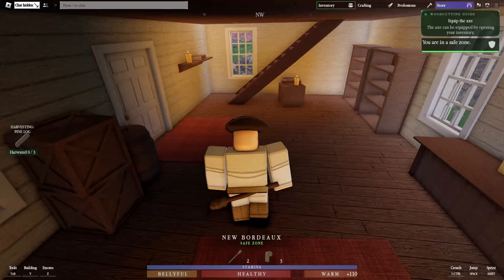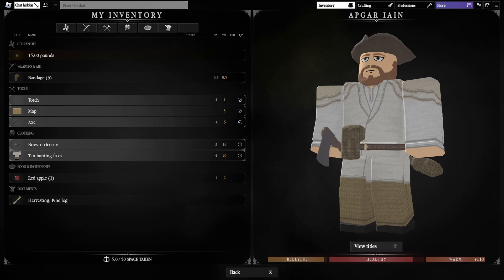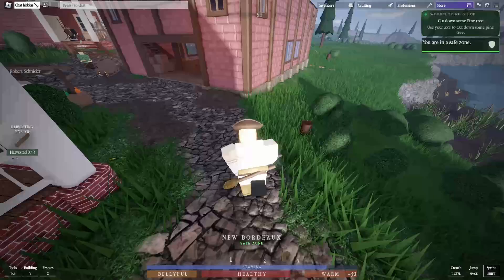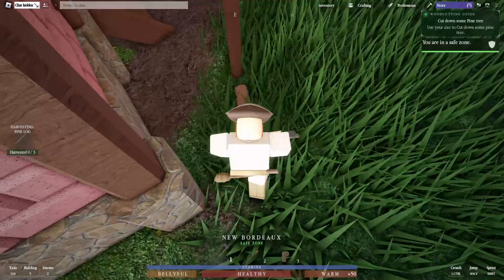Buy the axe from Lucas for five pounds. Once purchased, it says 'Equip the axe' — press G to equip it, then press F to confirm. Now press 1 to take out your axe. We're ready to go cut some pine trees.